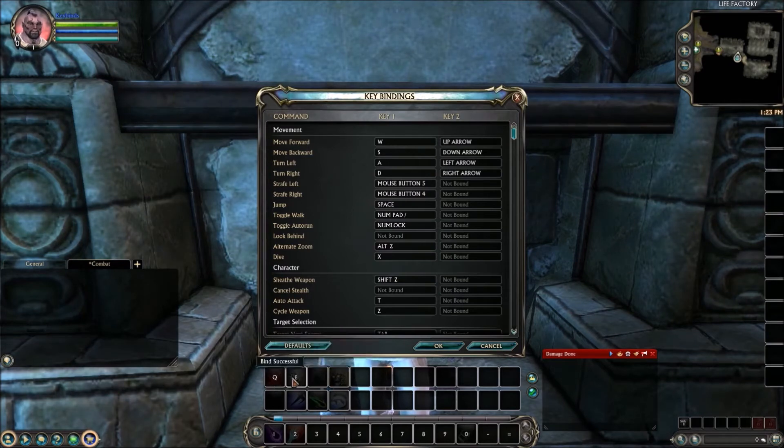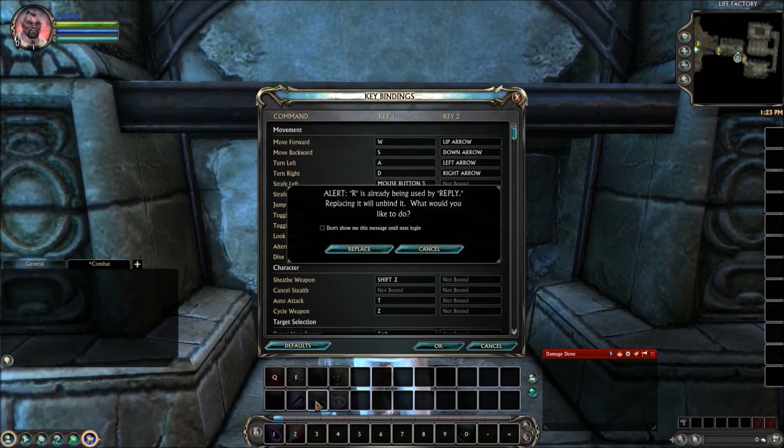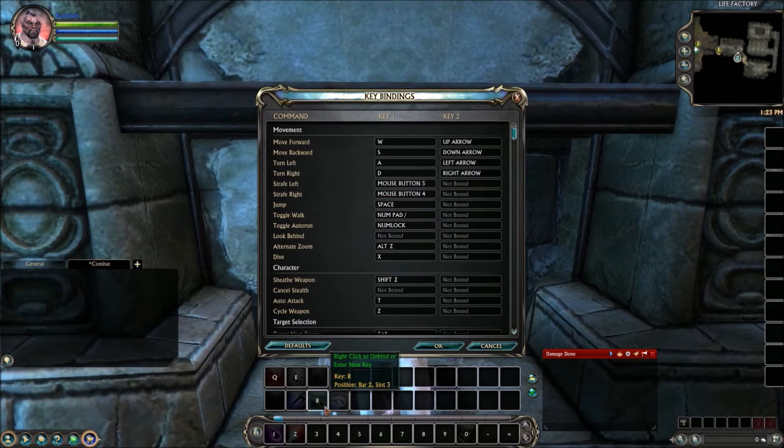We'll put this next key as E — just hover your mouse over that key and hit E. Now say you want to assign a different ability using R. Come down to that ability, hover over it, and hit R — but now we have an error message: R is already being used by reply. This is how you replace a key in your keybindings. Select replace, and it will take R away from reply and put it on this keybind. Now when you hit R it will cast that ability slot instead of performing a reply function. Then go ahead and assign Z and X as well.